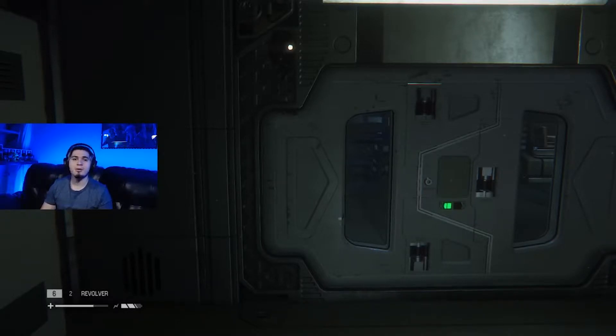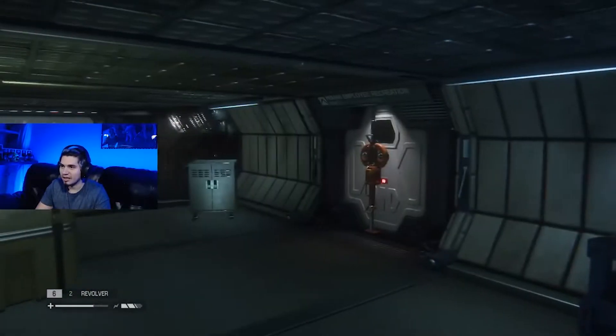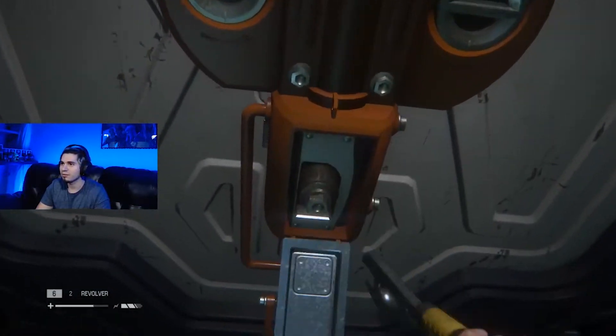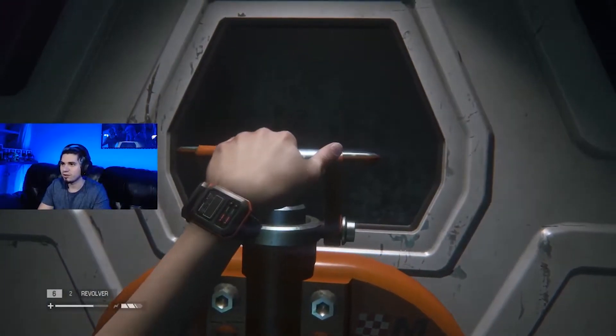Hey everybody, it's Dissident from Dissident Gaming, and welcome to part 4 of Alien Isolation. So last time we left off, we finally saw the alien — he was terrifying, we saw him kill a whole bunch of people — but we managed to get away. Now we might run into him again, so without further ado let's get right into it. I remember I did not want to go here because I feel like something's gonna happen. Last time I was scared, but he's crazy — you can't blame me, that guy's wild.